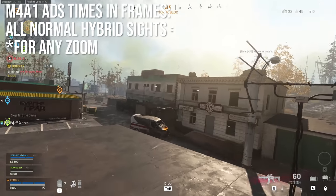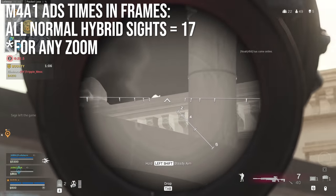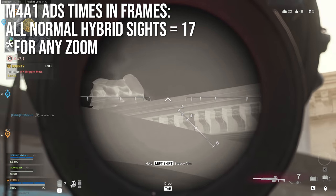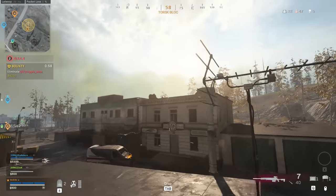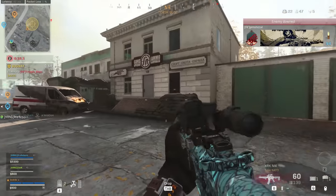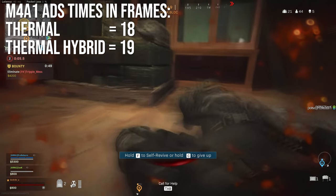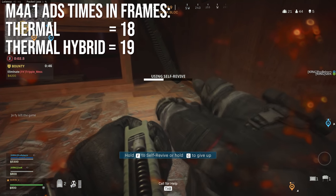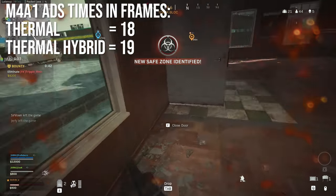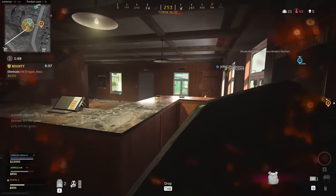All hybrid sights have the exact same ADS time at 17 frames, comparable to other long-range zoom sights, and this holds regardless of zoom mode — some people thought you could ADS faster in red dot mode, but that's not true; whatever setting you have it on, it aims down in the same time. Finally, thermal optics were a little slower at 18 frames, and the thermal hybrid at 19 frames is the slowest measured — almost a 30% penalty over base ADS time, which you will definitely notice.